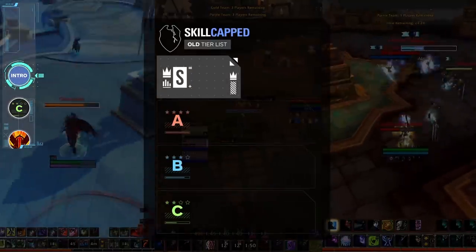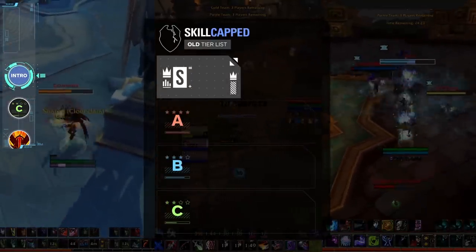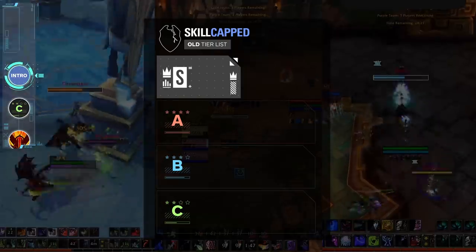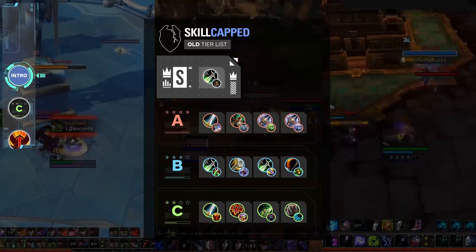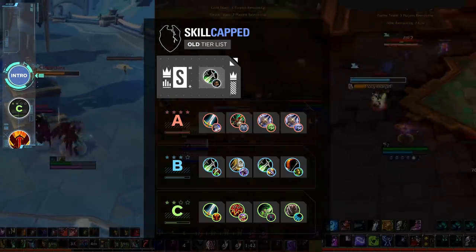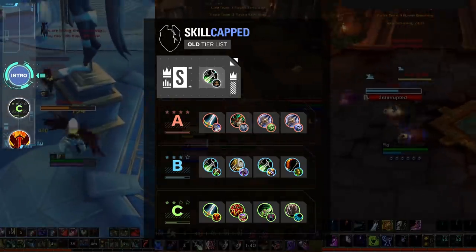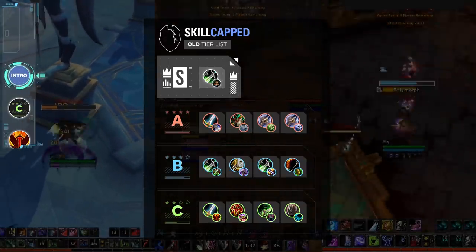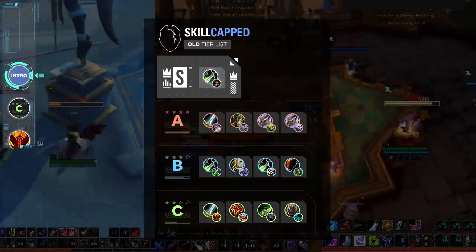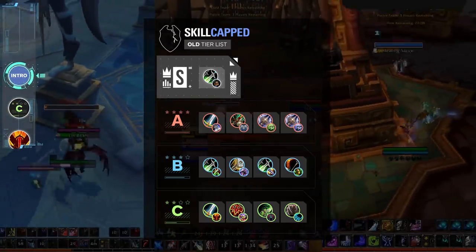For this tier list, we'll be placing our melee specs into four tiers — C, our lowest tier, ranging up to S where we'll have the best of the best. On screen now you'll see a quick refresher of how our melee tier list shaped up in its last rendition. Since then there have been a few buffs and nerfs, and the meta has gone on to further establish, with players figuring out the best builds and compositions for their spec.